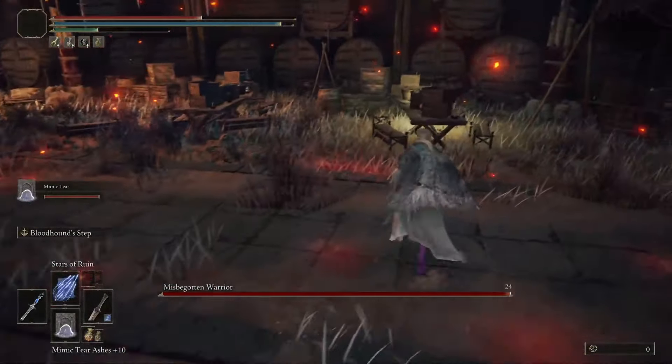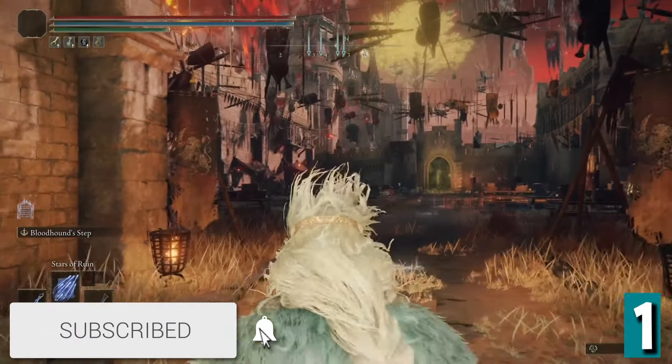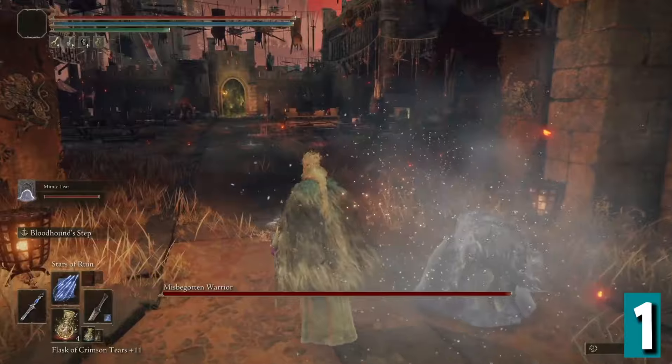Just remember, when you hear that enemy failed noise, come back here and hit that sub button. Step 1: just as you enter the boss door, spawn in a Spirit Summon. This is just to distract the Misbegotten Warrior whilst you get into position.